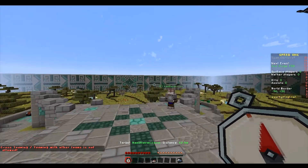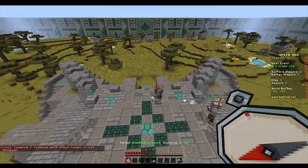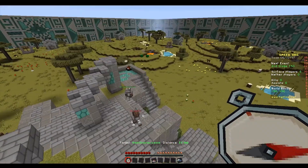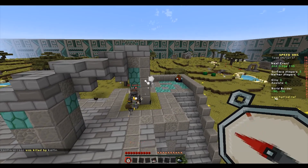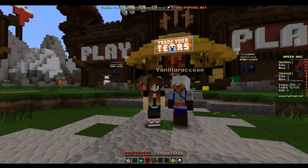Thank goodness for spam clicking. You got him! Yeah, I got a bow now along with an arrow. Fight him — end his life, take it down, push him off the side!